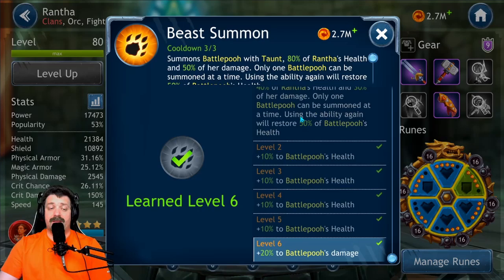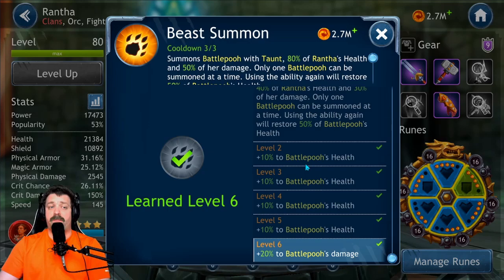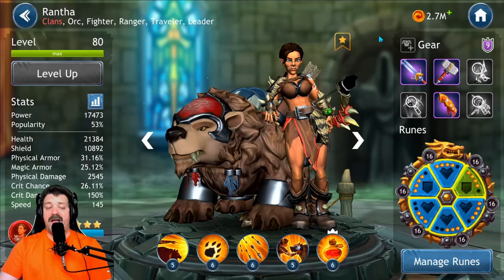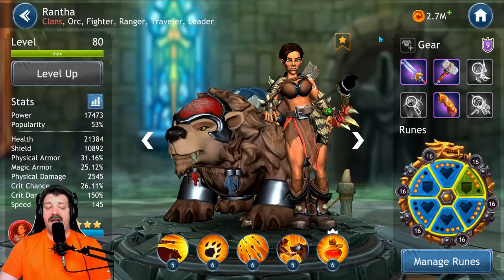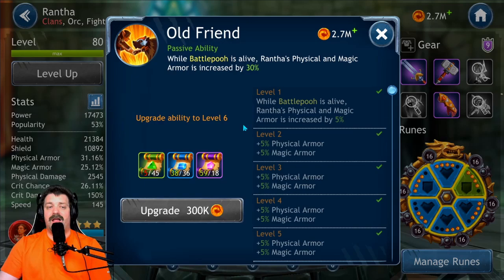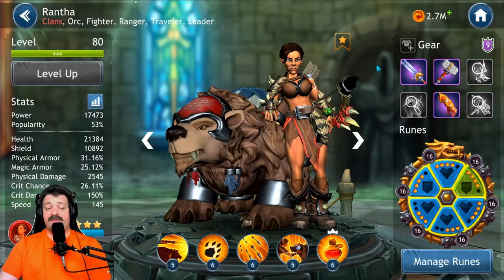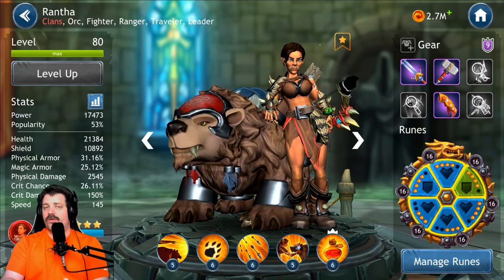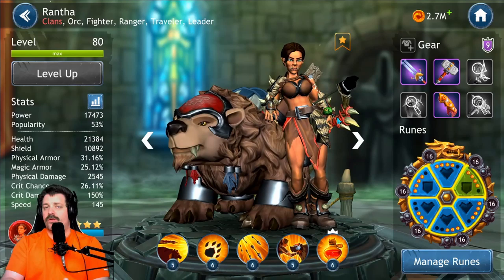For the defensive build, after the leadership, the number one priority is Beast Summon: summon a battle pet with 80 percent of Renta's health and 50 percent of her damage. Only one battle pet can be summoned at a time; using the ability again restores 50 percent of the battle pet's health. At maximum level, the passive ability activates: while the battle pet is alive, Renta's physical and magic armor is increased by 30 percent.